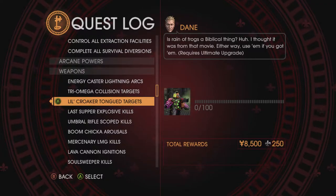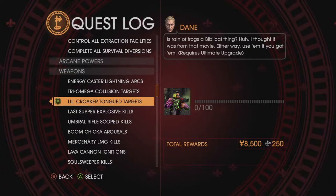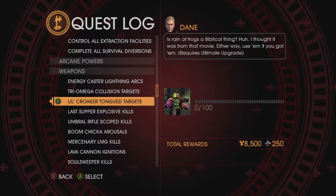Hello everybody, it's the Gaming Dad here and we are continuing Saints Row: Gateways to Hell 100% walkthrough and achievement guide. In this video we're going to be doing the challenge Low Croaker Tongued Targets.